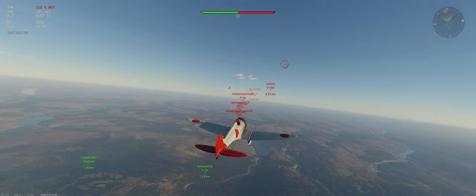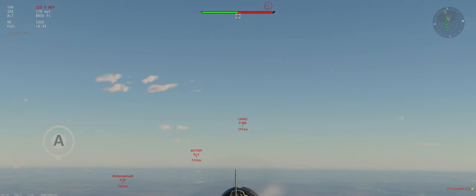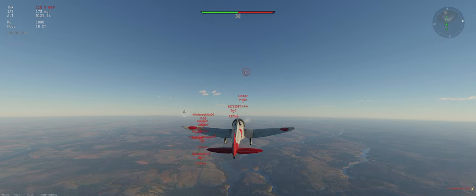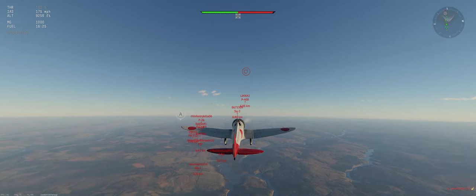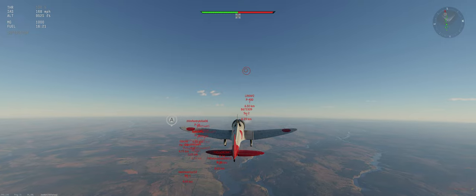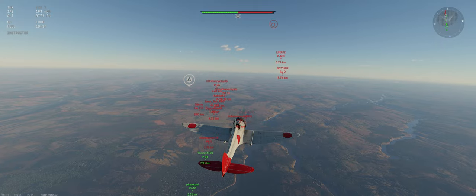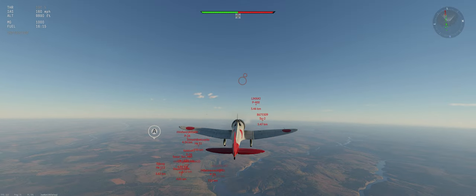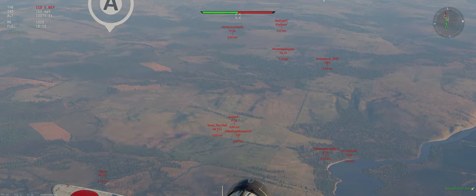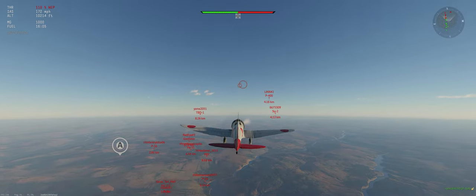We're climbing about 180 right now. Got a P400 climbing on their side. He has great offensive armament, but he's kind of slow, and if we can get him to miss on the first run, we should be fine. Not terribly worried about him. We're just going to keep an eye on the guys below us — if none of them come up for us, we'll leave them alone for now. Really focus on getting that energy up.